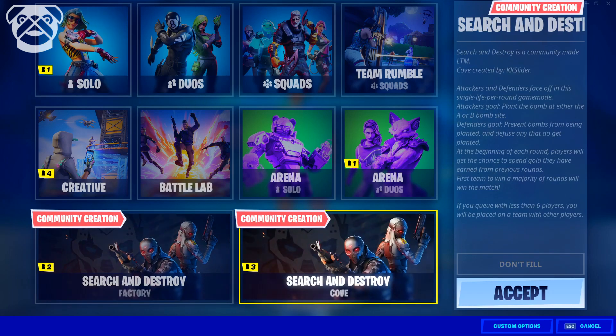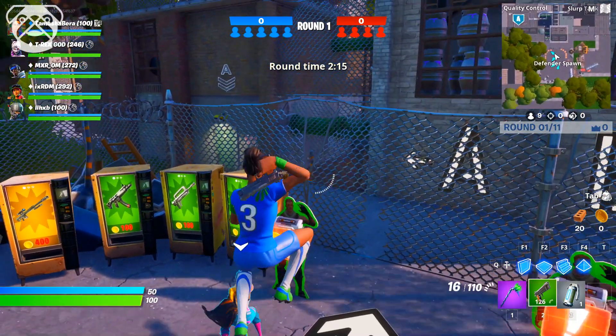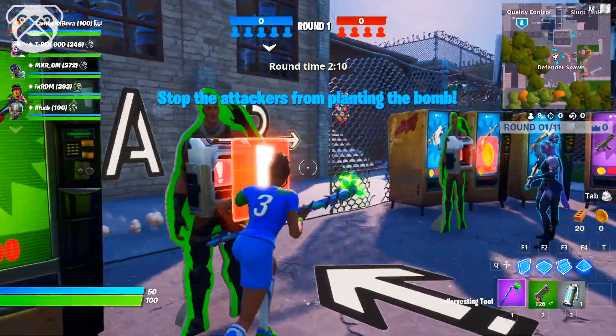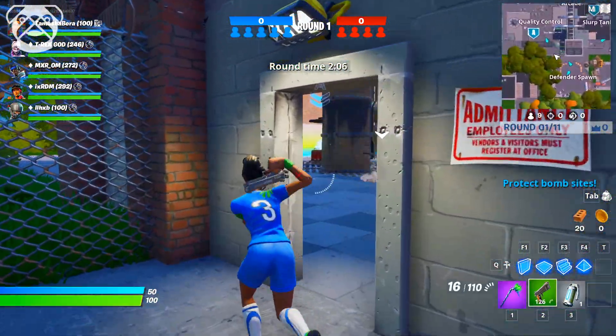You're going to see loads of game modes. At the very bottom, start to destroy Factory or the Cover map. I'm going to go with Factory. The game starts and you've got to plant or defuse bombs. If you're on the defending team, all you have to do is defuse the bombs.